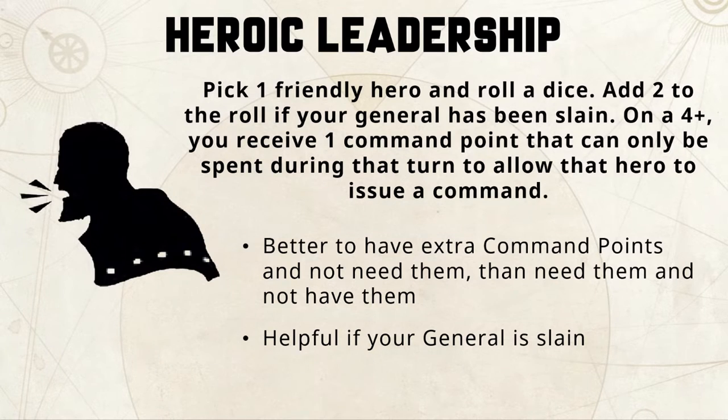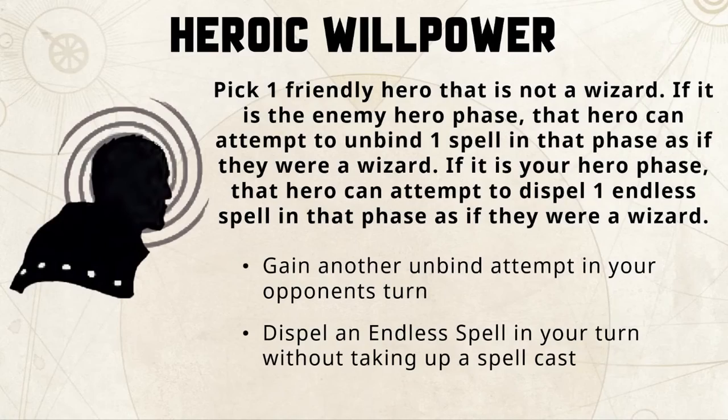Next up is heroic willpower, and that allows you to pick one friendly hero that is not a wizard. If you use it in your enemy's hero phase, that hero can attempt to unbind one spell in their hero phase as if they were a wizard. If you choose heroic willpower in your hero phase, then your hero can attempt to dispel one endless spell that is already on the battlefield as if they were a wizard.